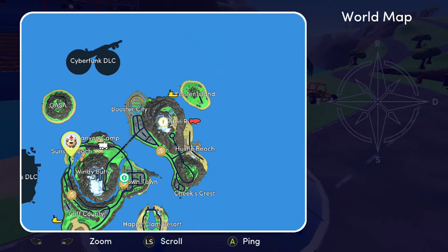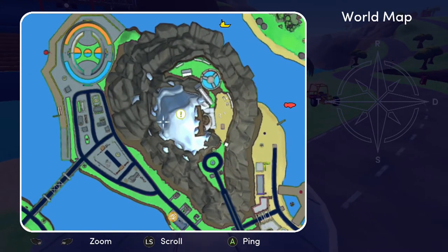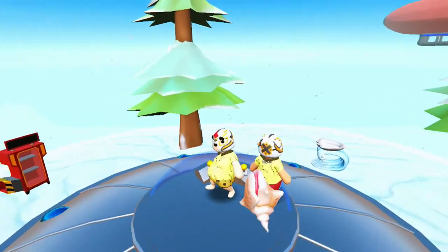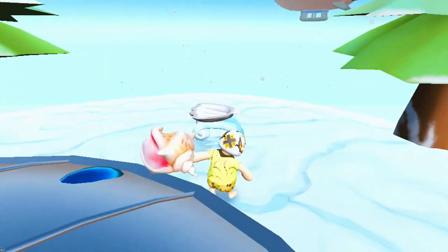Now we need to head to the mountain at the top of the golden ruins. When you get up to the top, you'll notice there's a little bowl that you actually need to put the conch shell in to unlock the achievement. So head on up to the top of the mountain and just place the conch shell into the bowl and you should be all set.